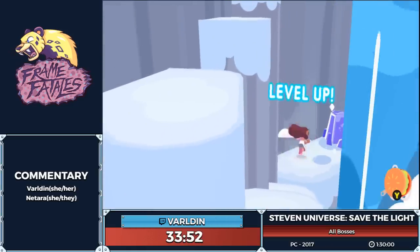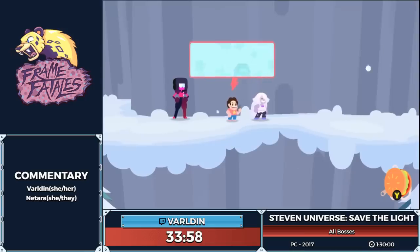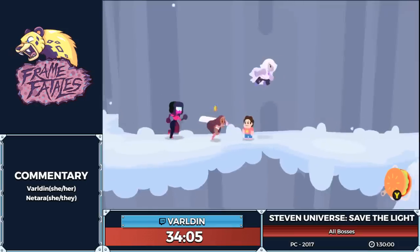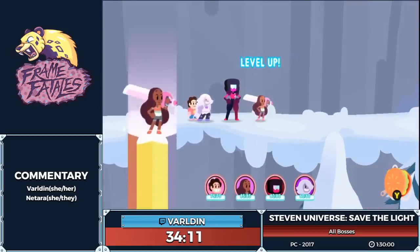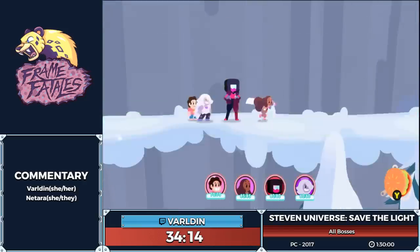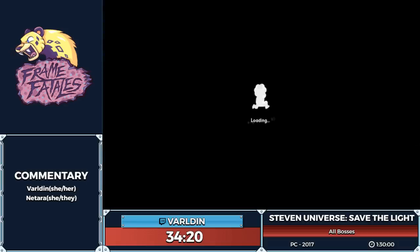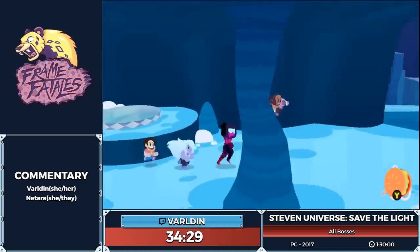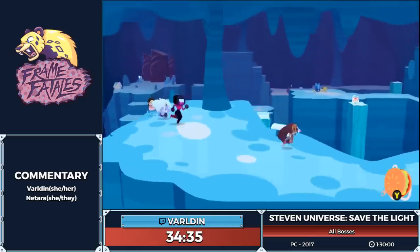There's a Light Steven here which I'm going to grab with Connie. She's going to get a level up and we're going to head back up here. But before we can move on, Peridot's going to call us. I'm going to toss a level of charm onto Connie since she just leveled up from that Light Steven. She now has the Study ability, which I'll explain a little later. If you remember, Garnet and Connie are synchronized right now so they do have a team attack, which is going to be incredibly useful for the boss fights.